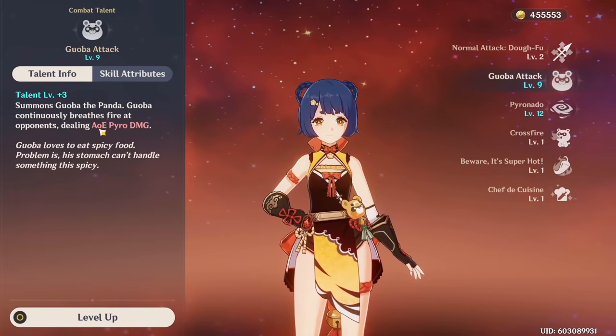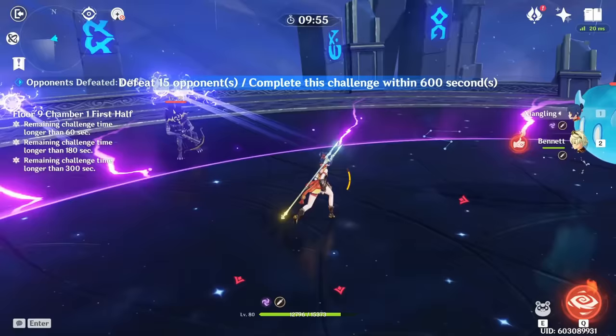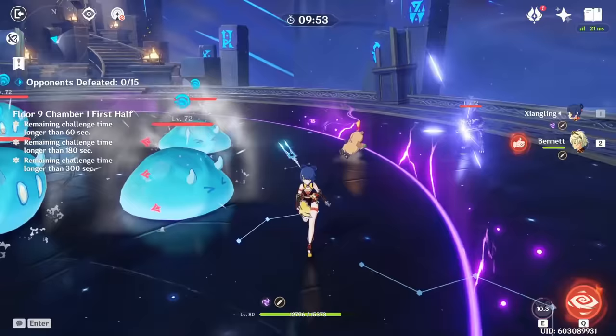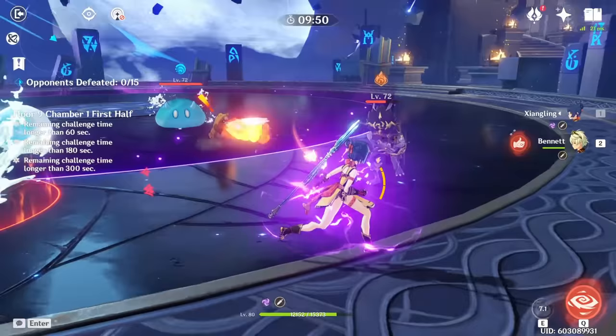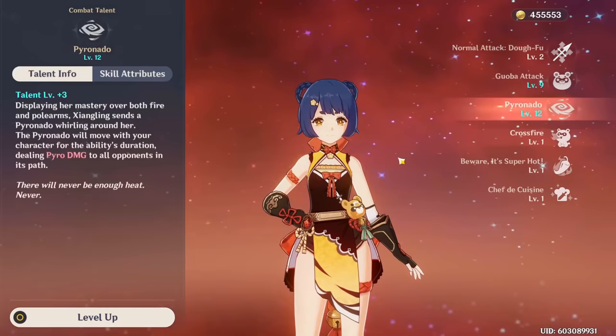For her talents, her elemental skill is pretty straightforward. You drop this bear called Guoba who just kind of sits there and deals pyro damage. The damage she deals is honestly not bad, but while he is cute he's also kind of dumb and misses a lot, or just doesn't really move and enemies can escape him. But the most important part of this ability is the particles that it generates every time it hits an enemy — so even if he's hitting the wrong enemy, as long as he hits someone he'll be generating particles for you, which is really good.